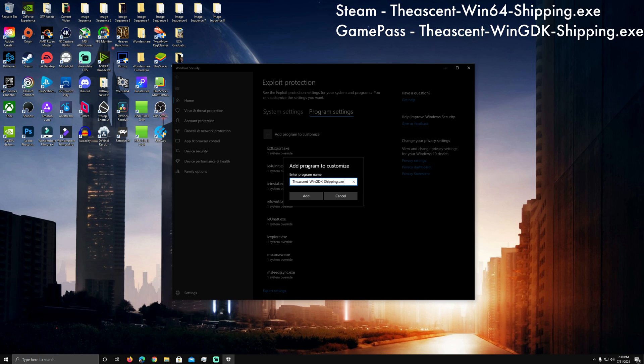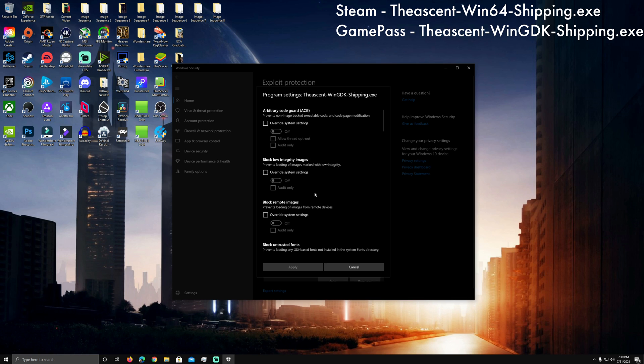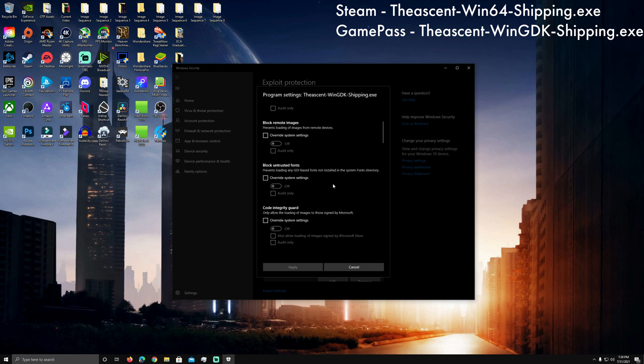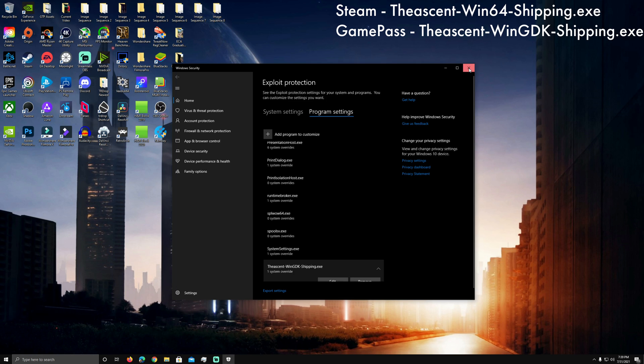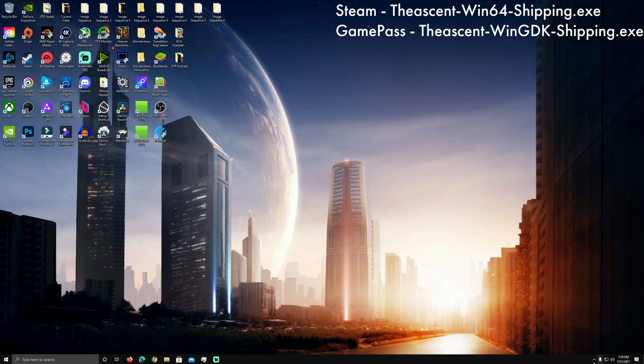Once you have that typed in, make sure everything looks good and click Add. It's going to bring up a simple screen — don't worry about anything else for this fix. Just scroll down to Control Flow, click on 'Override system settings,' turn that off, and apply. You shouldn't have to restart your system — just make sure you've restarted the game and that it fully shut down. If you have any trouble, give your computer a restart, but you don't necessarily have to.